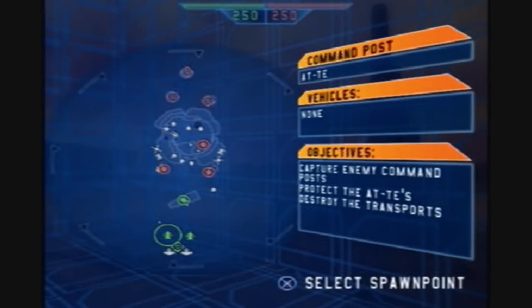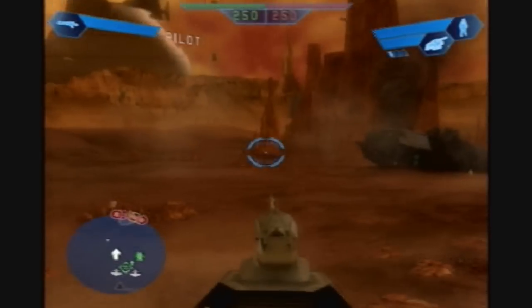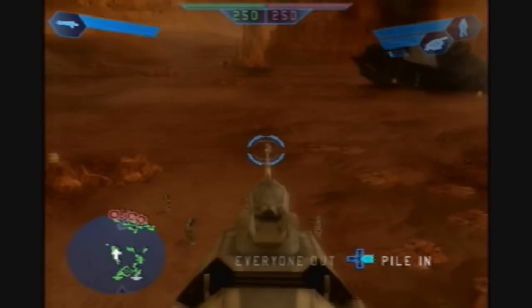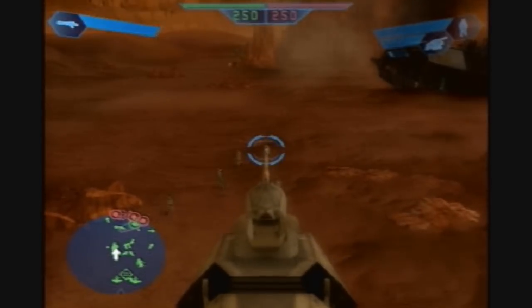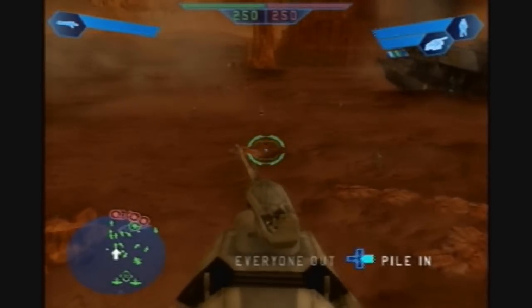I'm pretty sure this takes place at the later stages of the battle, once most of the Separatists have retreated. My main strategy here is to use a pilot, jump into the AT-TE, and just march off towards the Techno Union ships. It's a slow march, but you can just tear those things to shreds once you get there.